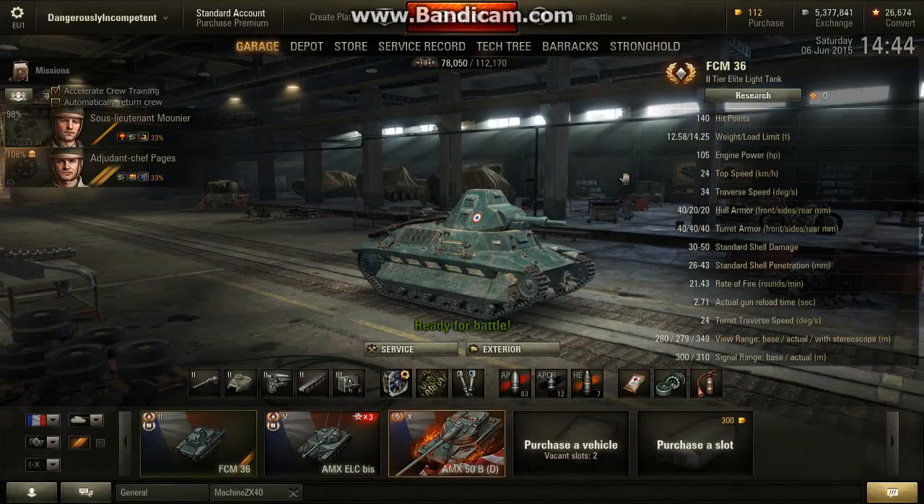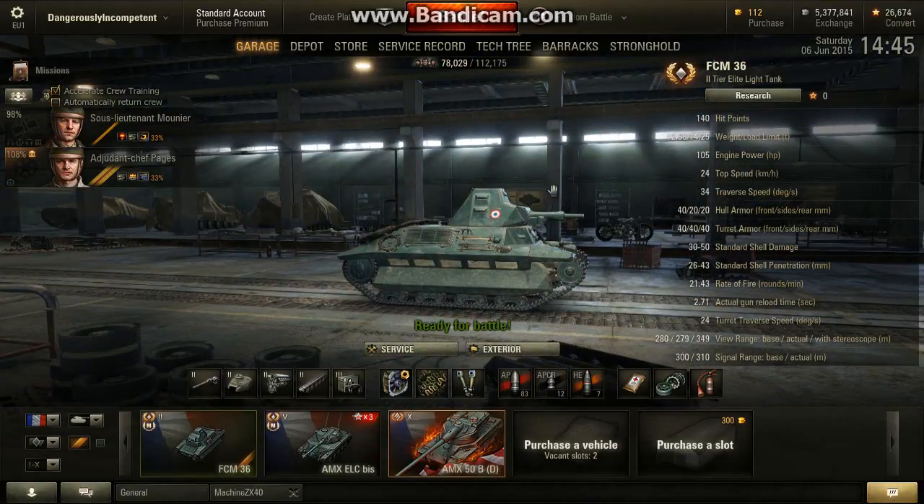Dangerously Incompetent Tank Reviews in World of Tanks. In this episode, the FCM 36, French Tier 2 Light Tank. It's very similar to the other French low-tier light tanks: heavily armoured for its tier, low speed, and a diddy little pop gun.